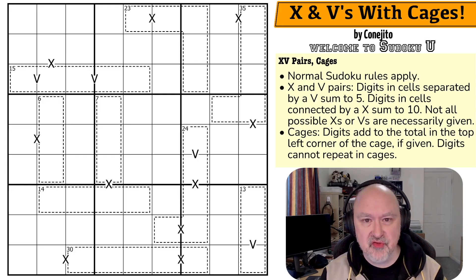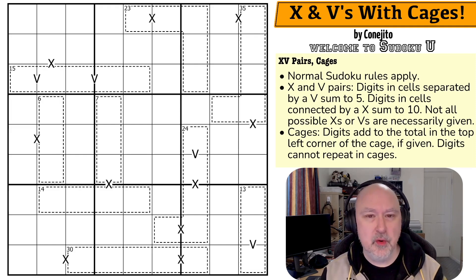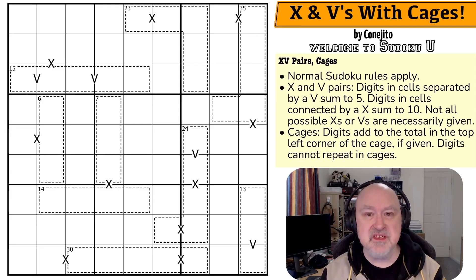Of course, there'll be a link below to where you can try this puzzle for yourself, as well as to where you can get yourself a copy of Signet Sudoku Volume 3 in PDF format for free. Also, links to where you can get Signet Sudoku Volumes 1 and 2. You can also order yourself a print copy if you wish. That is not free, but you can do that if you want to get yourself a physical copy of the book.